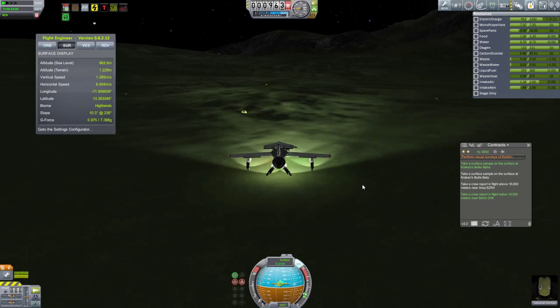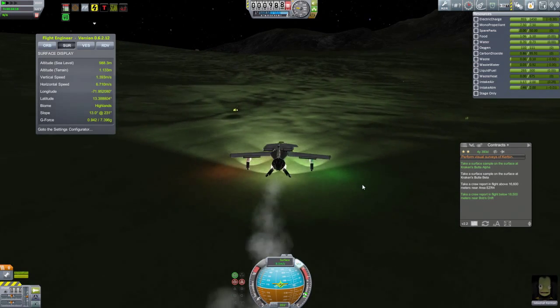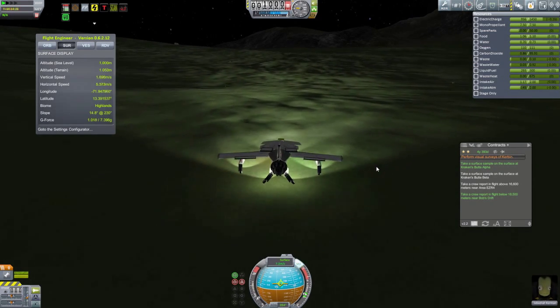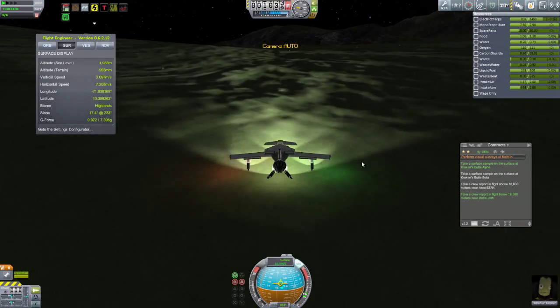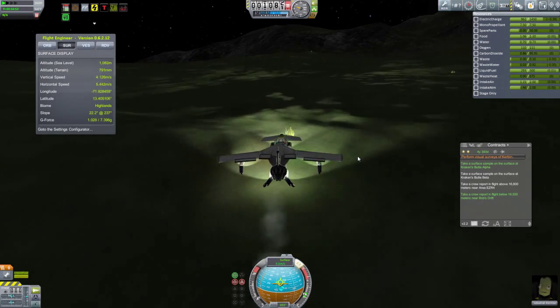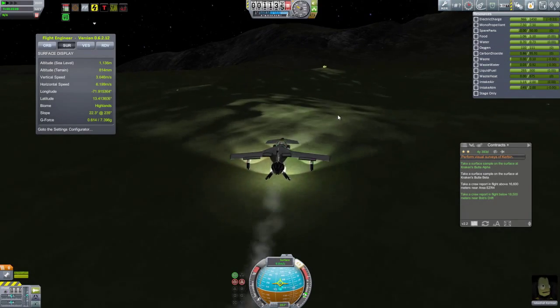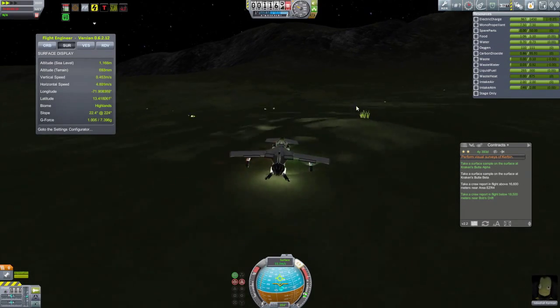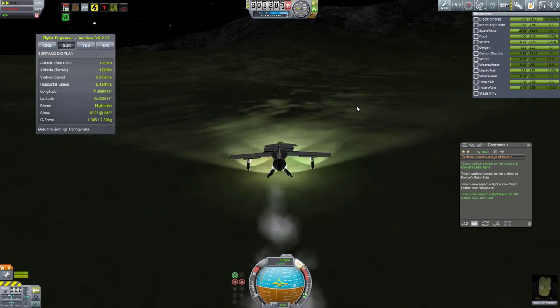While we're driving, you might notice that I have air brakes on this thing now as well. The air brakes are connected to the brake action group. So every time I hit the B button to brake, those air brakes will extend. When I let go of the B button, those air brakes will go back down. That works very effectively for helping to slow the aircraft down, not just in the air but also when it's on the ground.